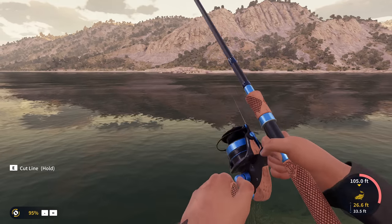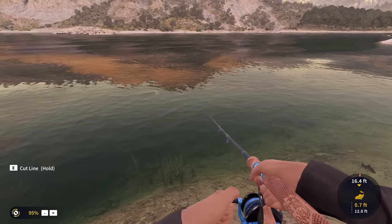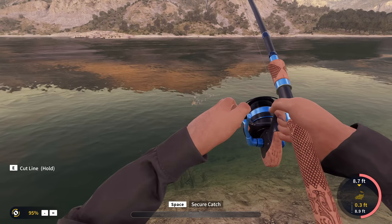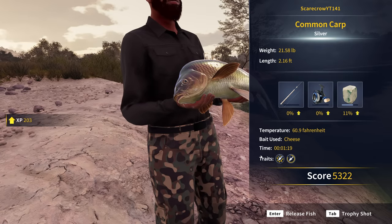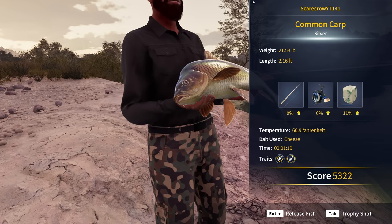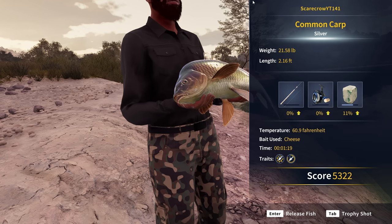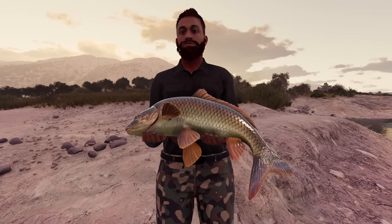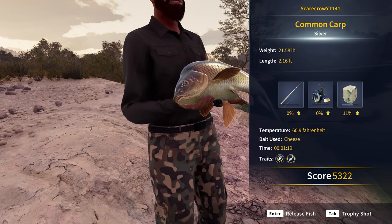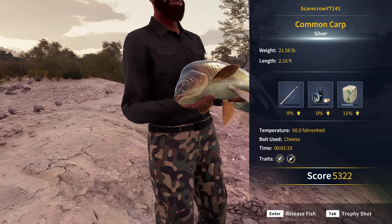He's fighting decently hard but not as hard as that last one. We've almost got him in — it is another common carp, and he doesn't seem nearly as big. Wow, he's actually our smallest one of the day at 21.58 pounds. That means 3-0 is not a gold-and-above hook — I thought it was since the only bite I got on it initially was that gold. Does that mean we need to go up to a 4-0 to guarantee gold and above, and will there not even be a diamond-only hook for carp?